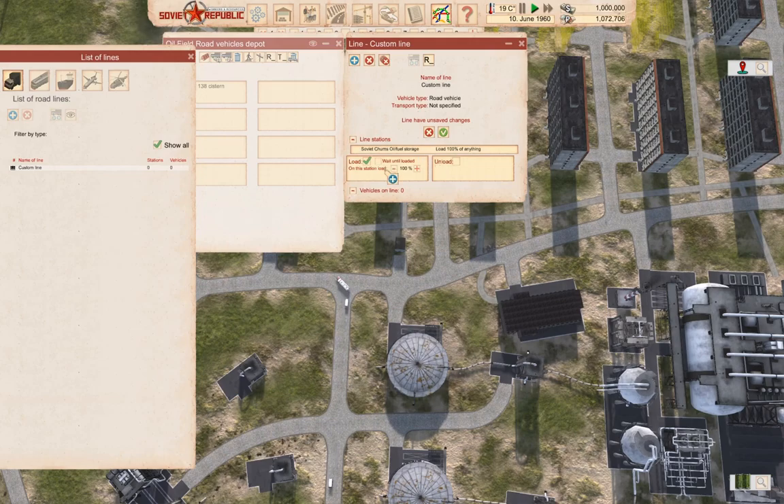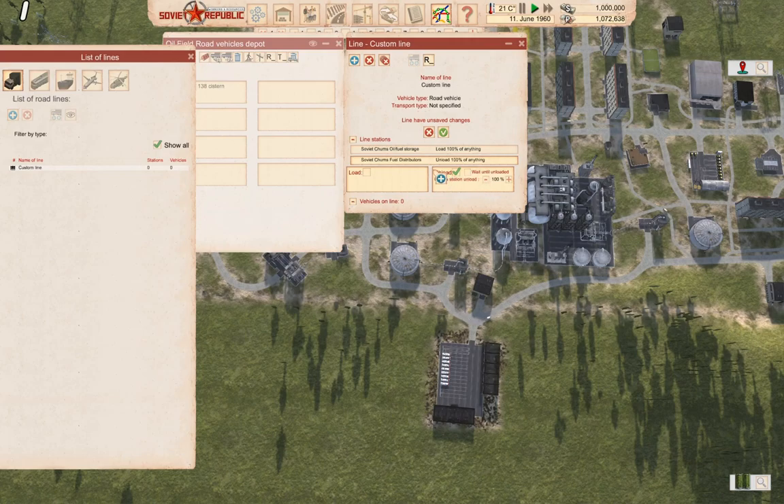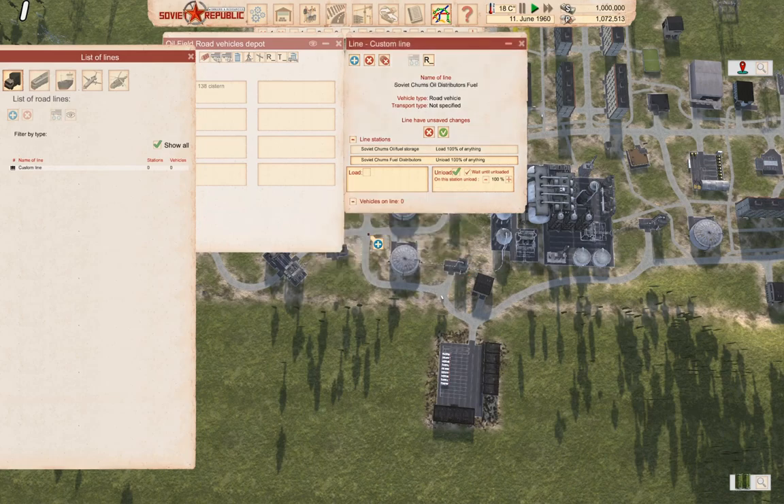We'll load here, then add a stop here and unload, yep. Here we'll wait until unloaded, but not at the other place. Rename it — this is gonna be Soviet Chums Oil Distributors Fuel.